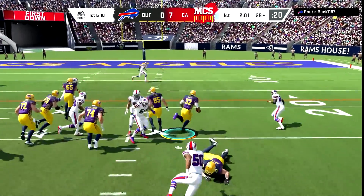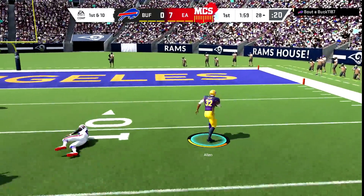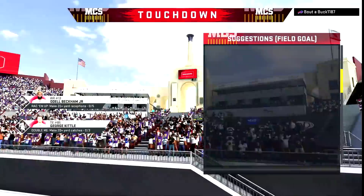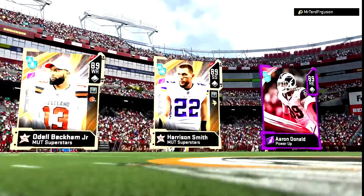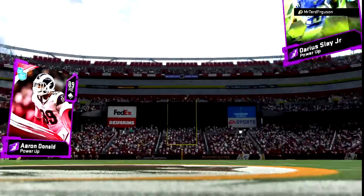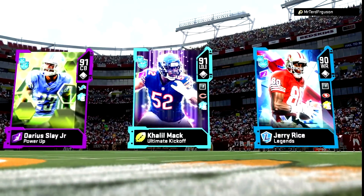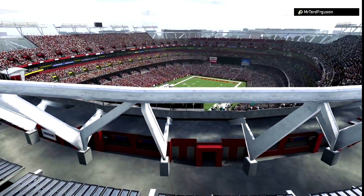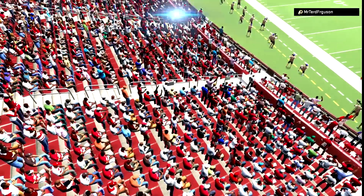We're coming to strong power — you guys already know my run scheme. I've got an answer for every defense you're going to put out against me. There are just too many good run plays and this isn't even the best run playbook. Next game we're going against Mr. Turd Ferguson — he's got 91 Slay, 91 Khalil Mack, 90 Jerry Rice. He's got a good team, probably better than mine, but it doesn't really matter as long as you stick to the formula.